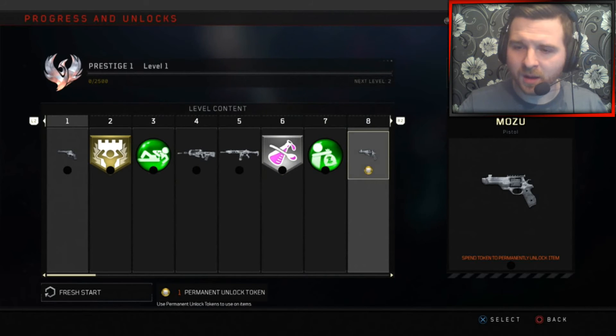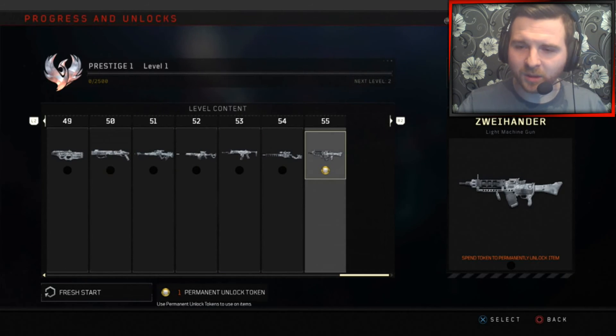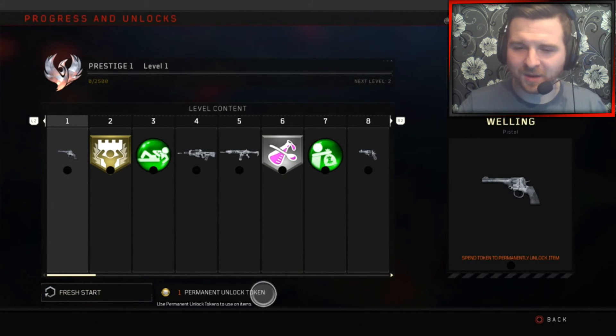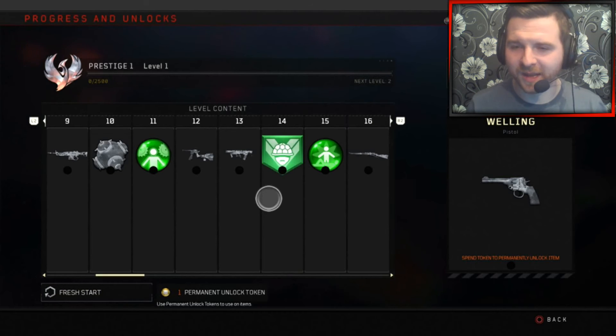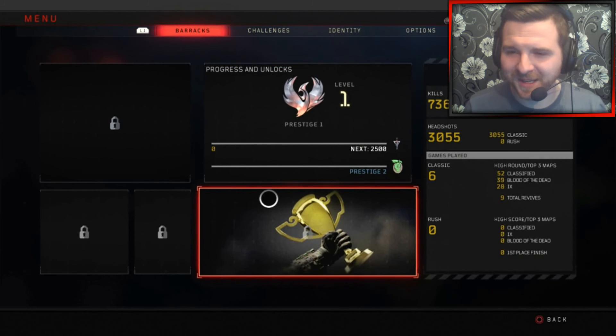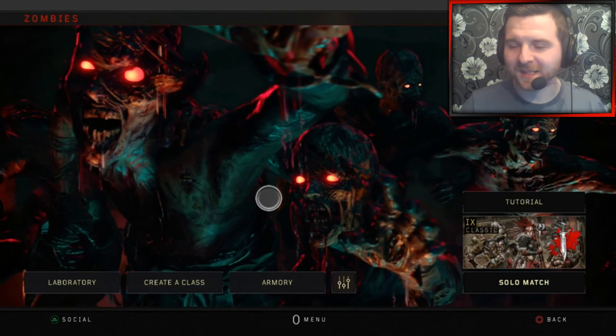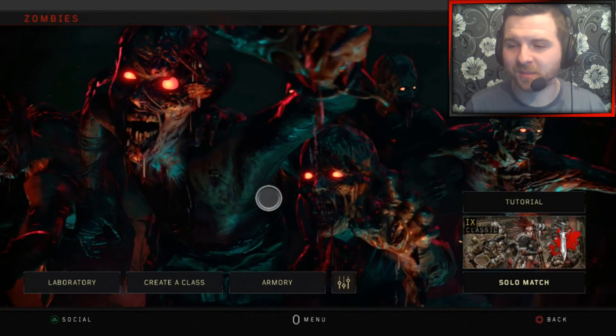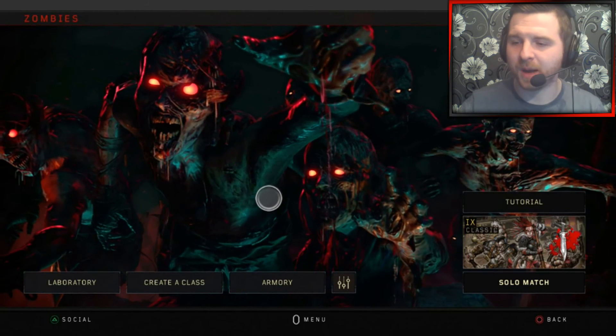We can choose a permanent unlock. Personally, there's probably only one thing I'll unlock when it comes to Zombies, and that's obviously Mule Kick. You can click Fresh Start there if you want to redo it all again — but no thank you, not really interested in that. I'll probably end up using my permanent unlock token on Mule Kick, because it's just something that comes so useful for high rounds when you want to have an extra weapon.